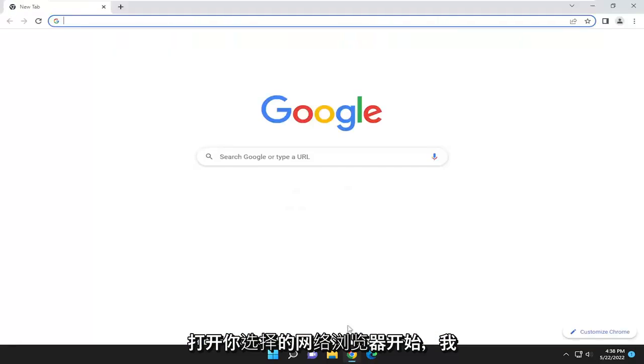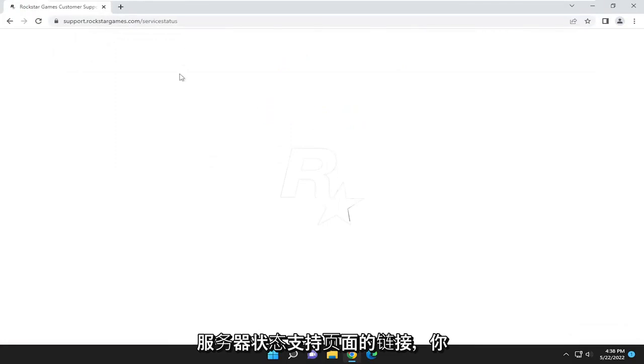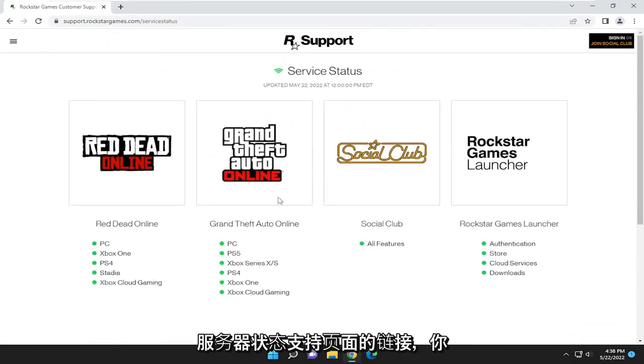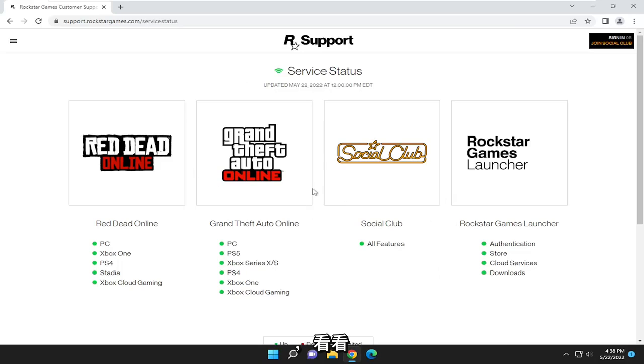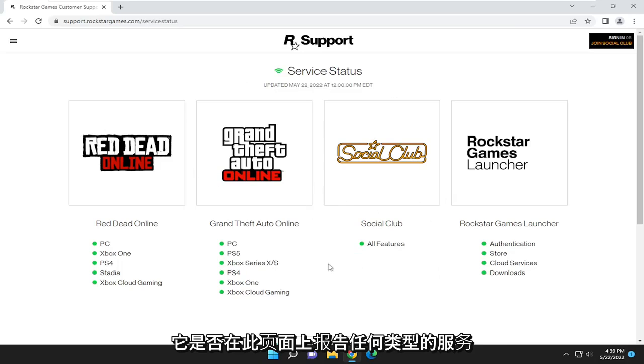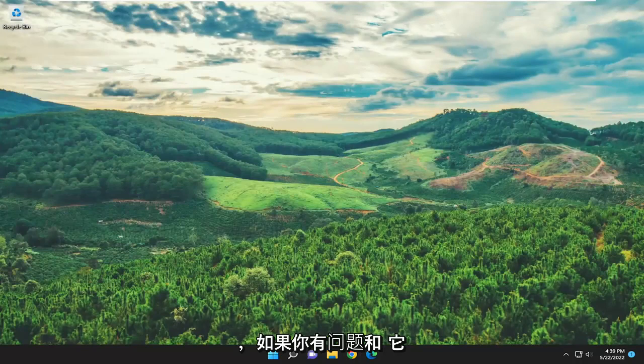So you want to start off by opening up a web browser of your choice. I'm going to have a link to a Rockstar Games server status support page here, and you may have to check back on this page every few minutes, or maybe after 15 or 20 minutes after you first experience the problem, and see if it's reporting any sort of service issues or disruption on this page. I'd recommend checking here first, and if you're having an issue and it's not reporting any issues on the server side, there's something else we can look into.